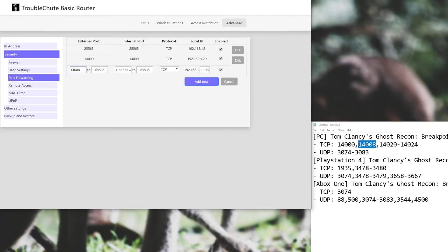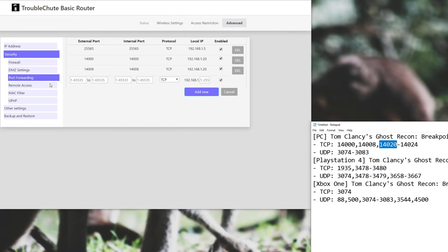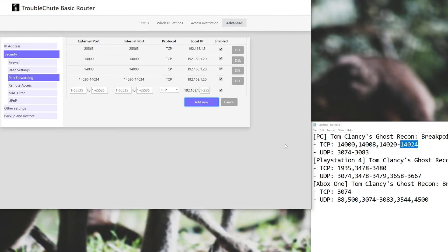Let's go ahead and port forward the rest of these. So 14000, 14008, then 14020 to 14024 — TCP, set the IP ending to 20, and hit Add. Then we have 3074 to 3083 — UDP, set it to 20, and hit Add.